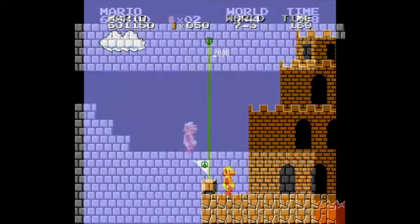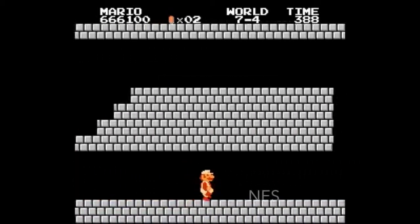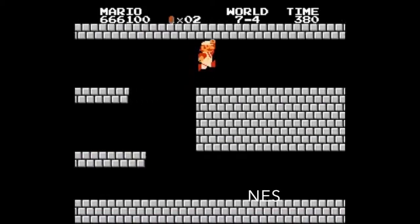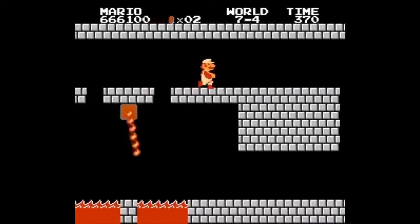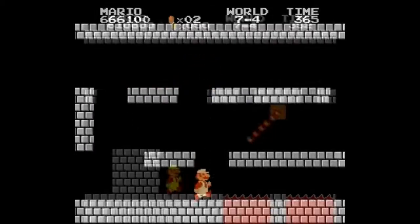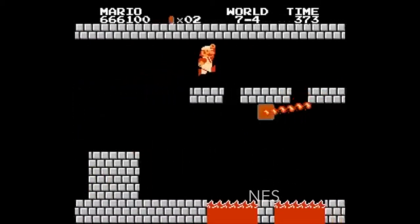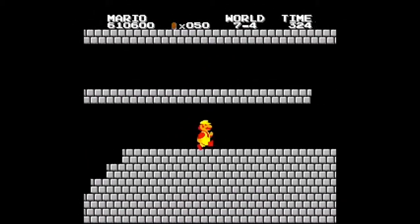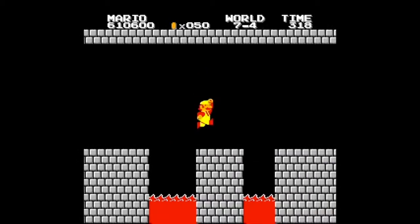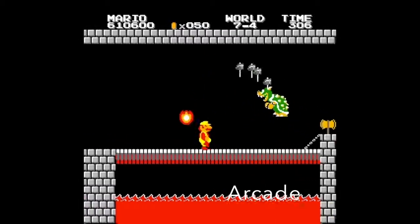Moving on to the 7th Castle, World 7-4. This is the second and final maze level for the NES and arcade. These levels are almost identical except for the path of the maze. The arcade runs the more difficult route, while the NES stays easy and more conservative. The only difference is towards the end before the fake Bowser — the arcade adds a series of small pits. But very well done.